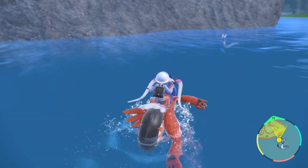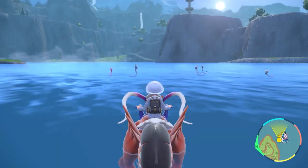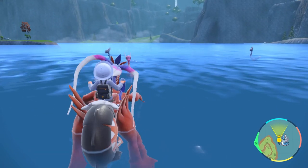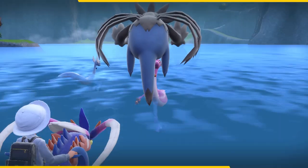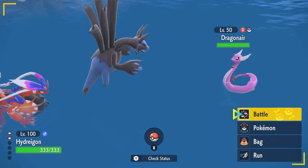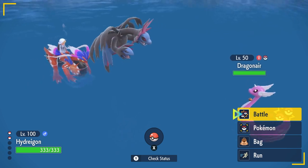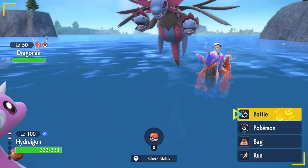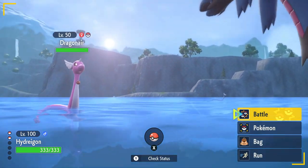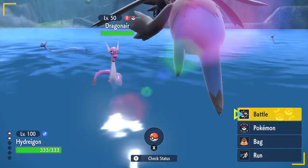Shiny Pokemon, like regular Pokemon, now appear in the overworld as they do in Pokemon Legends: Arceus, so in one way it's easier to identify them. However, one major thing to know is that unlike Pokemon Legends: Arceus or other titles that give you a notification when a shiny Pokemon spawns, in Pokemon Scarlet and Violet this doesn't happen. The only way to notice a shiny Pokemon is actually by seeing it with your own two eyes.